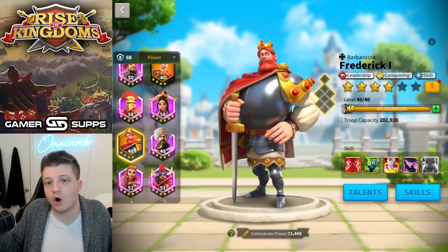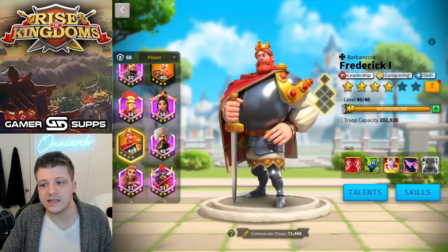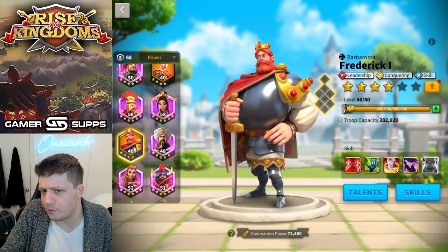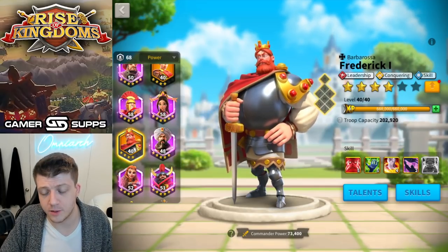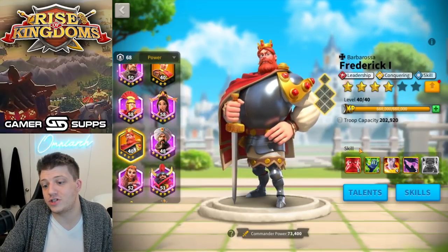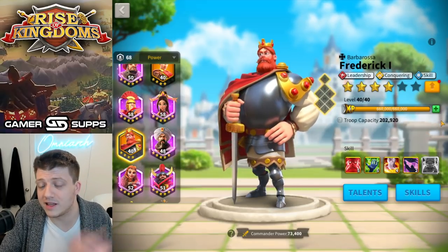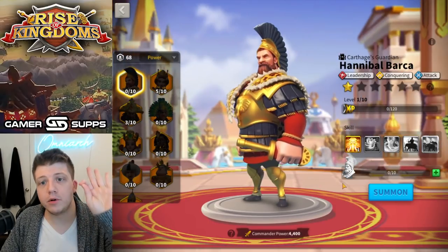If you get swarmed with Frederick it's like the worst trades of your life. Number six on the list — it gets worse from here, but Frederick is pretty bad. You could probably argue to make him worse than some others on this list, but the fact that his relic now gives him stats means maybe you have a use for him. Moving on to number five: Hannibal Barca.